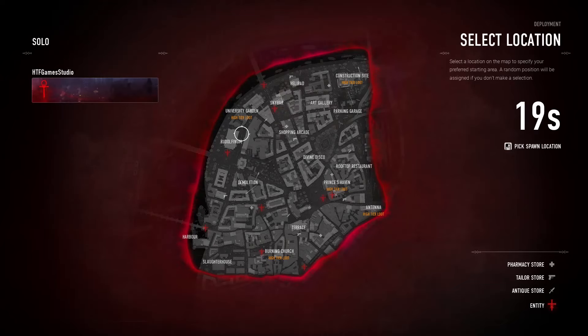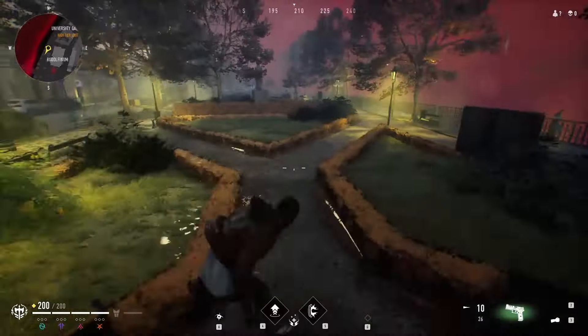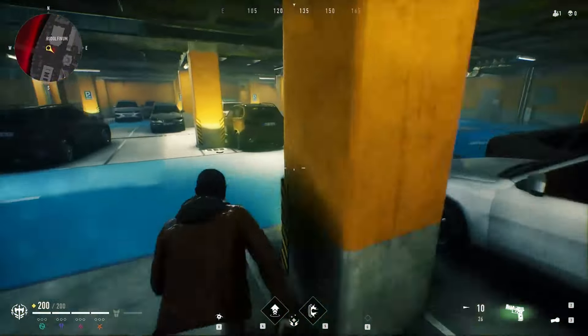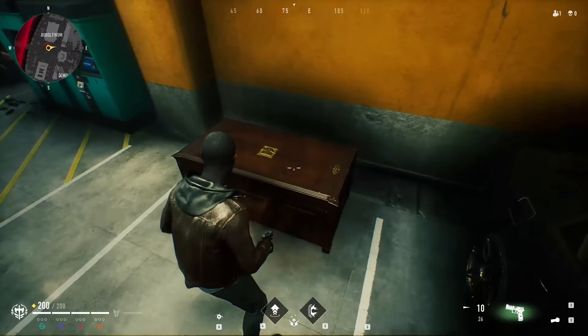Another area to consider spawning is to the left of the Rudolphium location. From here, go along the building until you find a parking entrance. Crouch to pass through the garage door, then check the left side of the parking to find the secret chest loot.